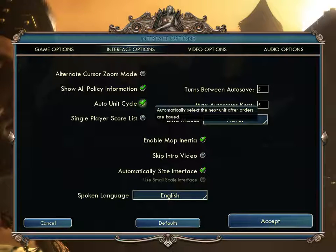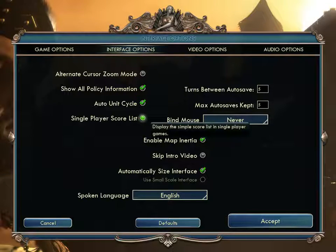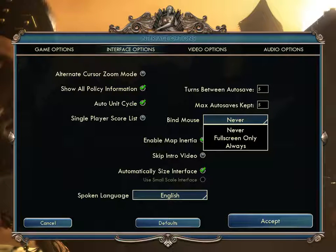'Auto Unit Cycle' — Alpha Centauri does this. Once you've done something with a unit, does it automatically go to the next one? I prefer having auto cycle on because otherwise I forget where all my units are. 'Single Player Score List' displays a simple score list. 'Auto Saves' — and 'Bind Mouse to Game Window': if you're playing in window mode, do you want your mouse stuck in there? Autosaves control how often they happen and how many are kept. If you're running low on space, turn that number down.